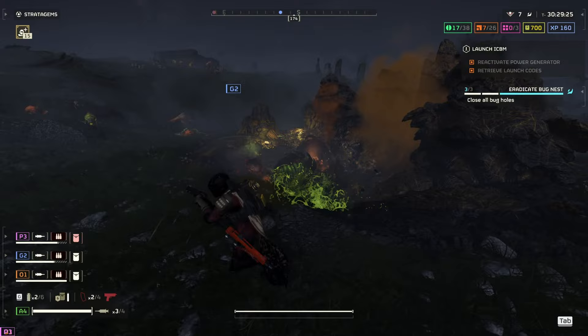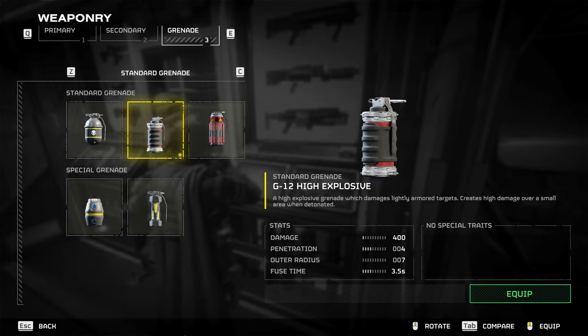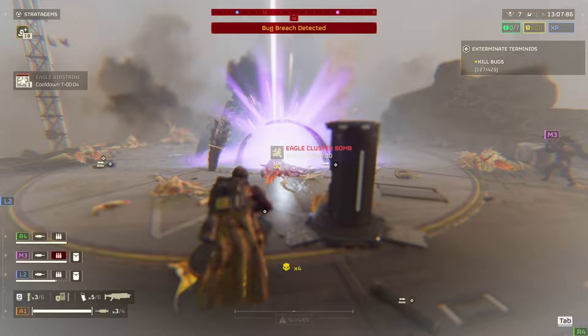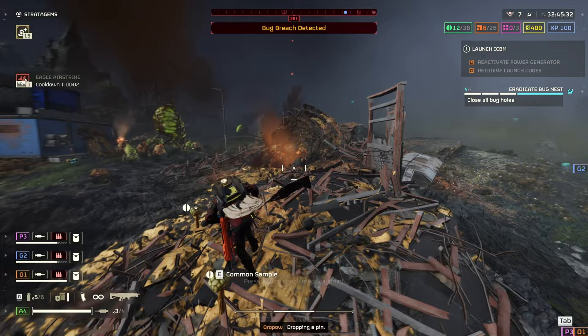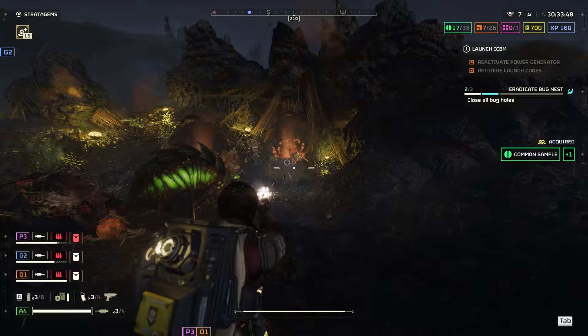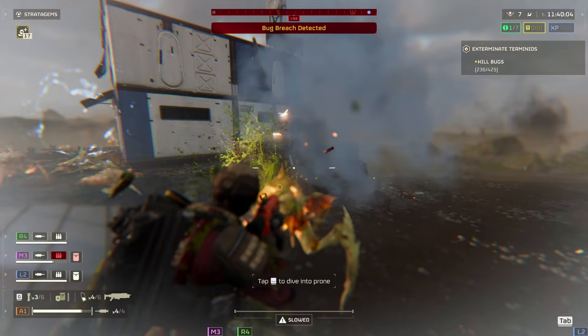For your grenade, you want to use Impact or Heavy Grenades when dealing with missions that require you to seal bug holes. But I would strongly recommend looking at the G-23 Stun Grenade as well. These are great for stun-locking any enemy, including Bile Titans — they literally stop dead in their tracks. If you have a few people on your team running these, you can pretty much keep a Bile Titan standing still and hit it with whatever you want. In other situations, the G-23 Stun is actually going to be even more effective against the bugs.